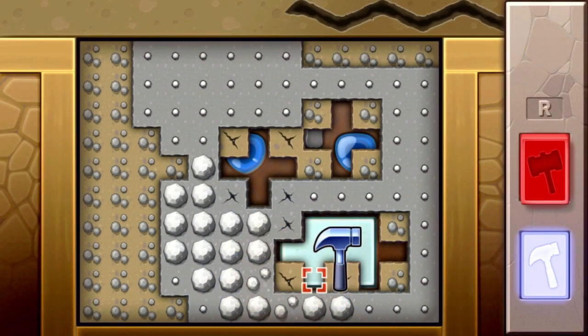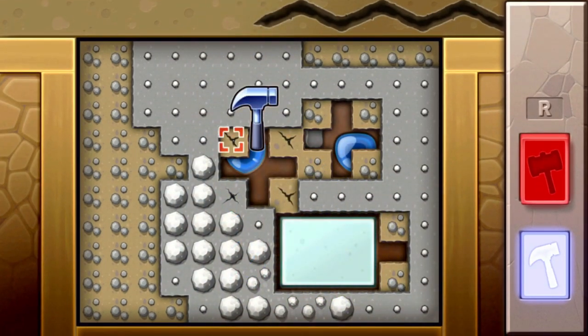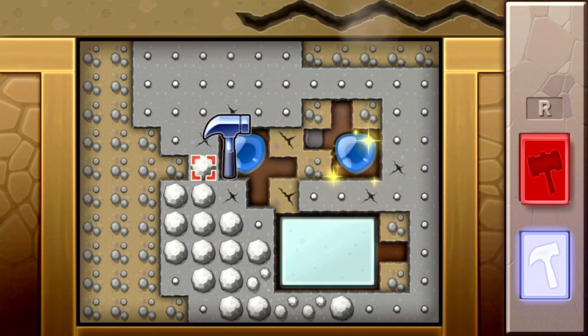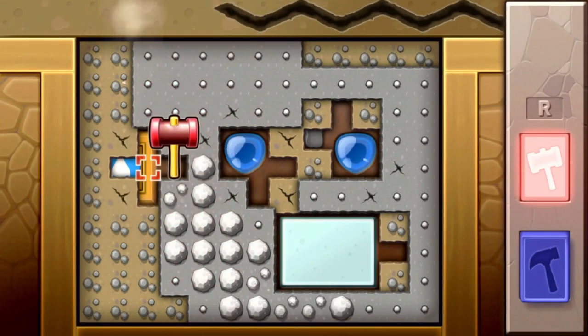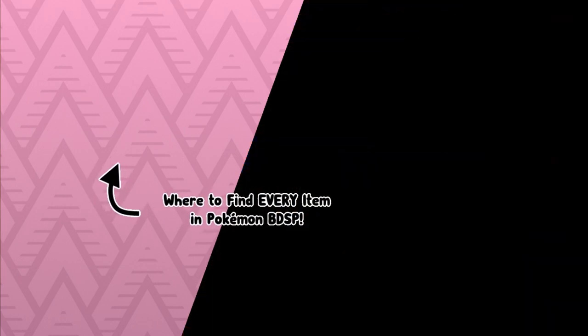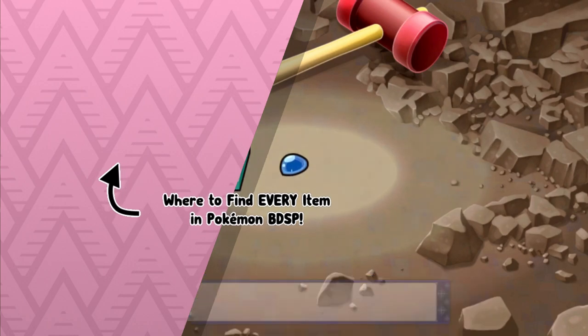Plates are a little bit easier to find via digging in this game than in Diamond, Pearl, and Platinum. You can find them infinitely this way, but it is very unreliable because it's the Sinnoh Grand Underground. That's every method of finding the plates of Arceus in Pokémon Brilliant Diamond and Shiny Pearl. I hope you enjoyed the video, and as always, Techno's out.